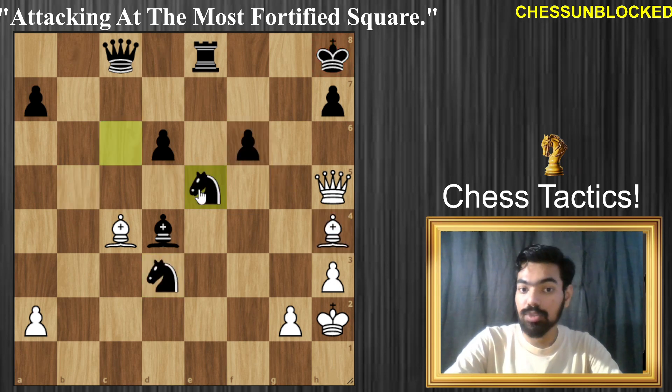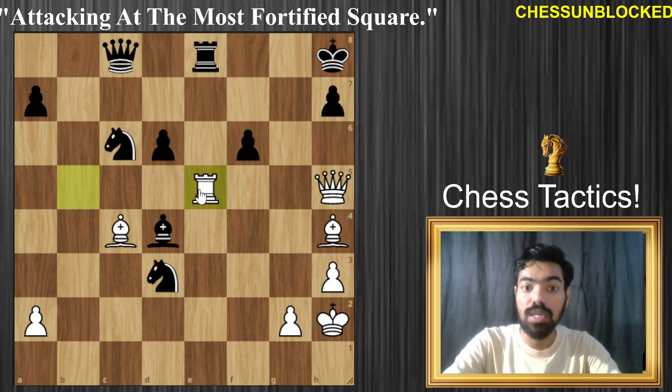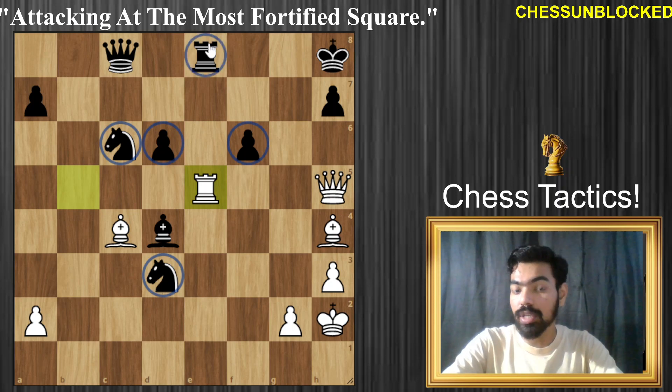Let's look at this knight being captured. A knight capturing the e5 rook — now we have bishop takes f6, still the same story. Rook takes also leads to the same story with bishop takes f6. So these two pawns and these two knights cannot capture. At the same time the rook cannot capture, because of one reply: bishop takes f6.